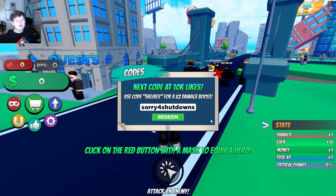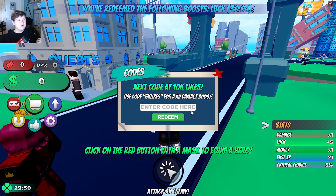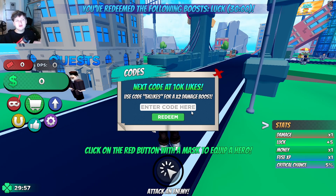The first code is 'sorryforshutdowns' — just like this. If we click on redeem, I've already redeemed it, but it is going to give you guys a 30-minute luck boost.